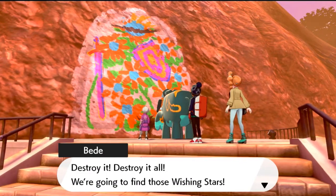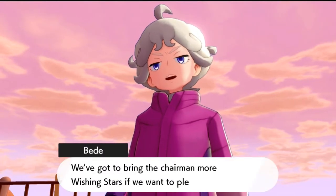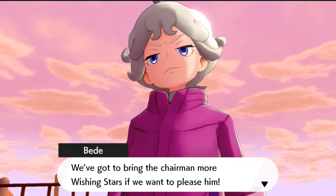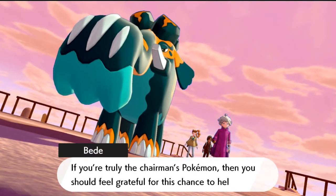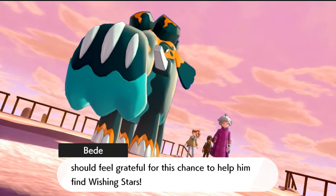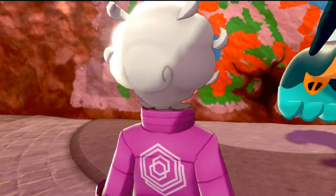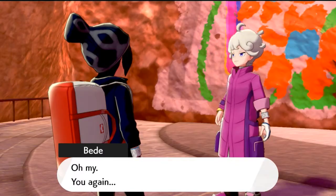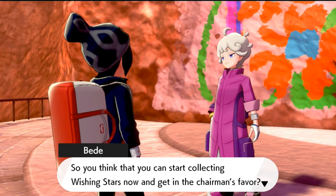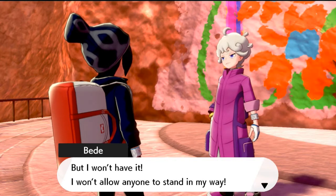Here's our rival Bede, ordering his Pokemon to destroy it all so they can find the wishing stars. He says they need to bring Chairman Rose more wishing stars to please him. When we approach, Bede says, 'Oh my, you again. So you think you can start collecting wishing stars and get the chairman's favor? I won't allow anyone to stand in my way.'